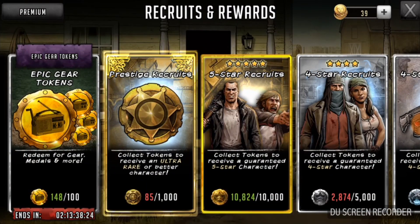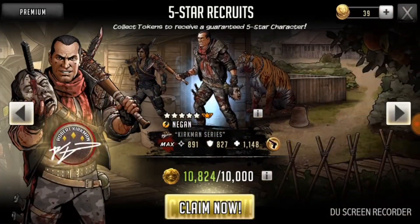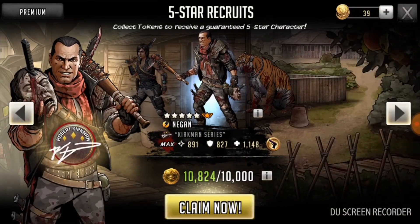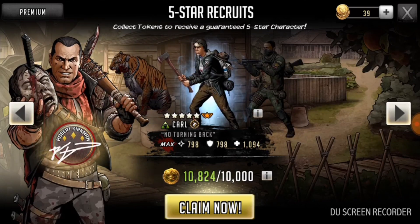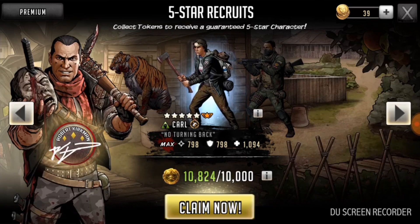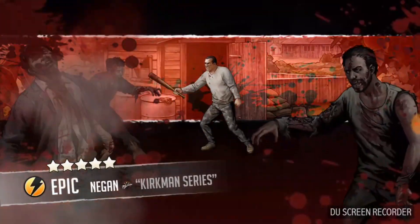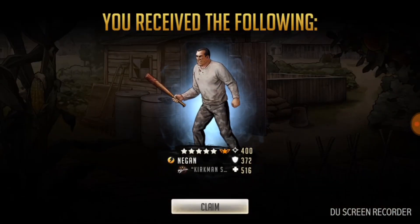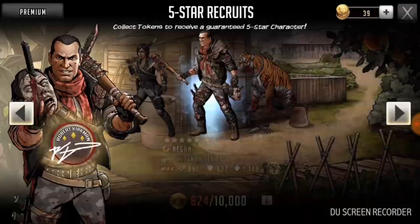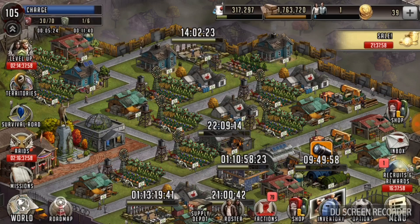I did somehow squeeze out enough to get another five-star recruit here. I'm hoping I can get somebody cool. They have some ascendable characters in here as well - getting one of the Negans, Shiva, Carl, any of these guys. I wouldn't even mind getting another Tyrese. And we got Negan, the Kirkman series. This is actually pretty cool. This guy is ascendable, so not all is lost here. Let's go ahead and take a look at this ascendable Negan.